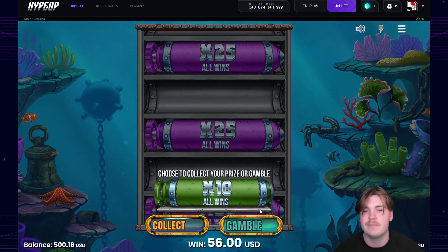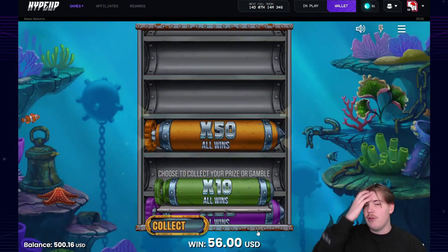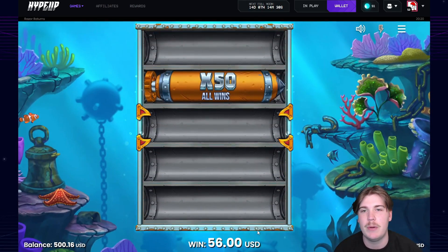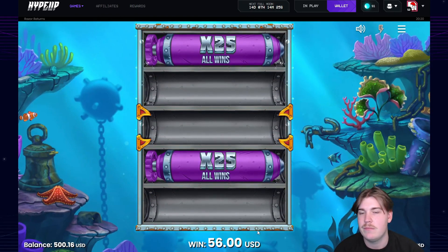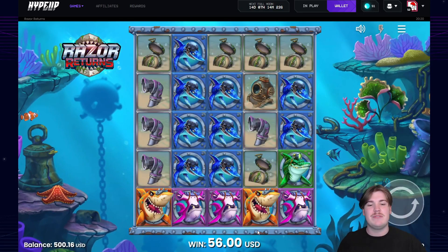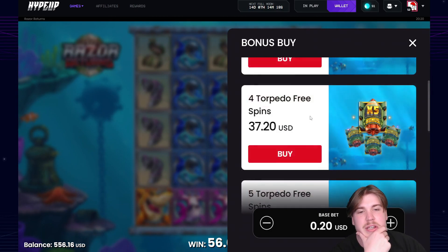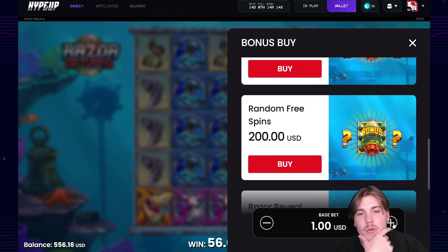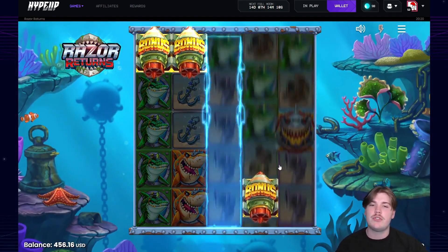I'm gonna gamble it again. We're gambling for a minimum super now. The max super has a 50x — that would be insane — or 100x, but we'll take a 25. Why did this one roll for such a short amount of time? That bonus was worth about four spins, probably worth about 60 bucks. It's not a massive loss.